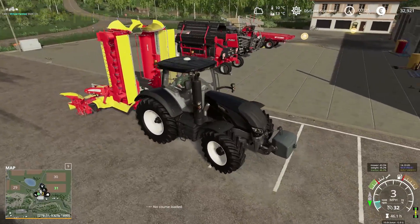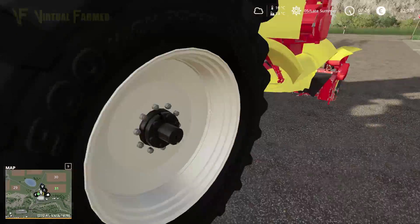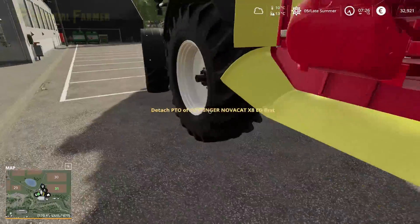We should be able to hook this up on the back and then come around and hook this back up on the front. It's going to be a nice long day with lots of grass to do. We're going to sell all of this — the silage bales will make us a little bit of money on top as well.